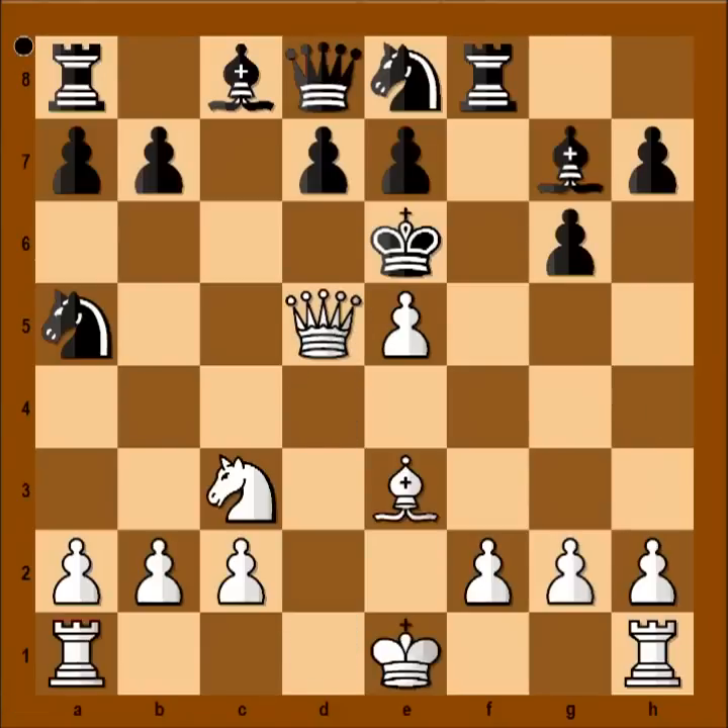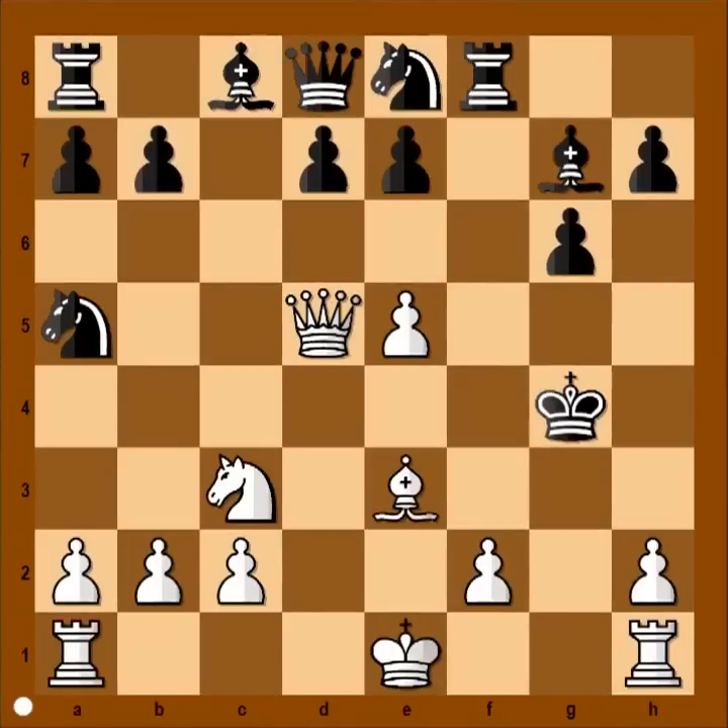Queen to d5 check. King to f5. g4 check. King takes pawn. We have to admit that this king was a real gentleman — he went to the enemy's camp to face certain death, just to save his beautiful queen.